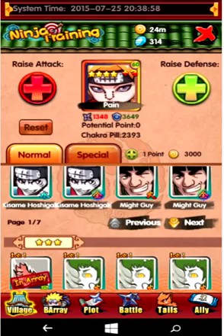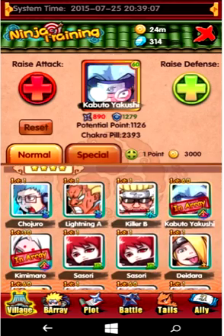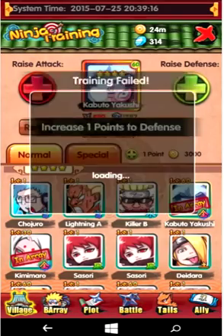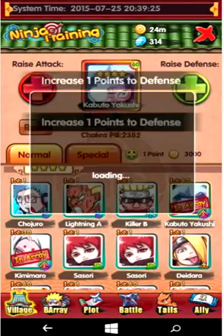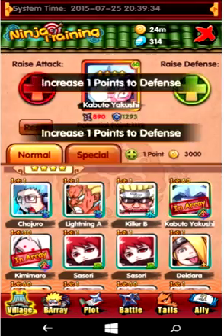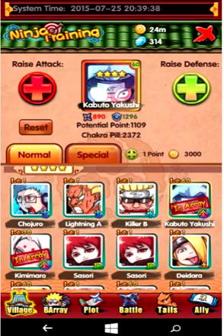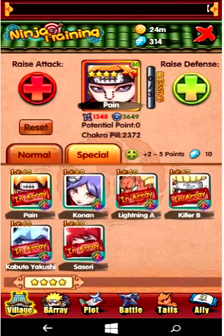The first couple hundred potential points, you're going to pretty much always get plus one to whatever you're training. You don't really start failing your training until it gets down to maybe 500 points left. Once you get down to around the 300 mark, that's where you start to really need diamonds to train. The diamonds pretty much always get between two to five. Each time you fail, you get a blessing. After three blessings, you're guaranteed to pass, and you're guaranteed either plus two to five. That's how I got Pain to zero on potential points — I had to use diamonds as well as Orochimaru, and they're completely maxed out on potential.